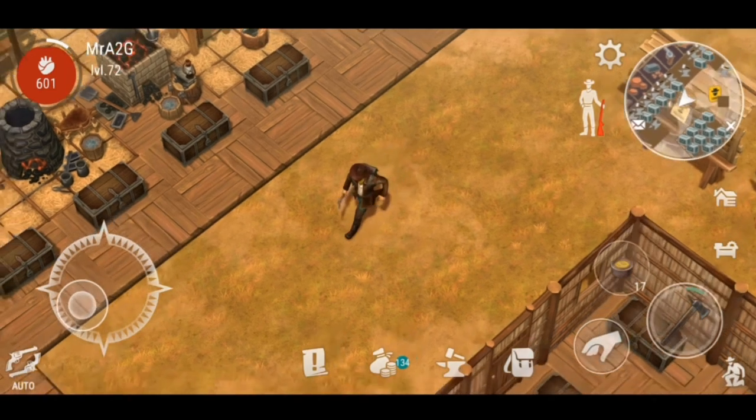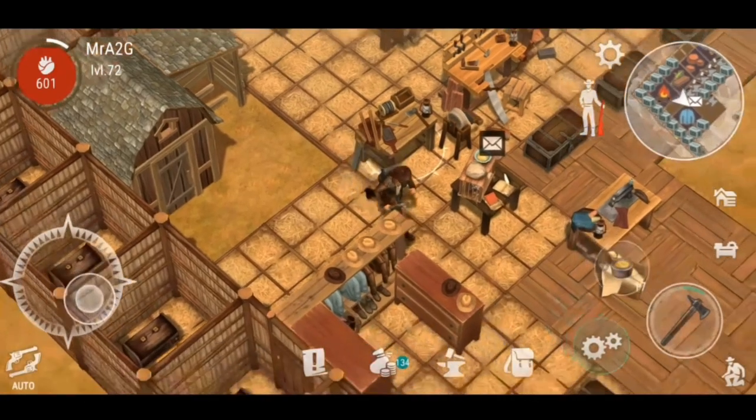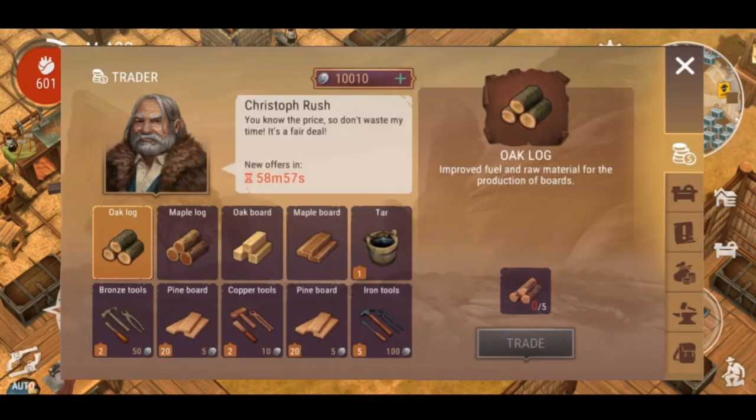The next thing I wanted to talk to you about was actually dropped not too long ago, just over the last couple of days to be precise. They've given us a little bit of a teaser in regards to the trader - what they're looking at doing as per the update. So the trader is basically going to offer us a lot more items for us to claim, and in some cases we've got the ability to purchase these with coins as well as other materials, and what we can trade to get certain items.